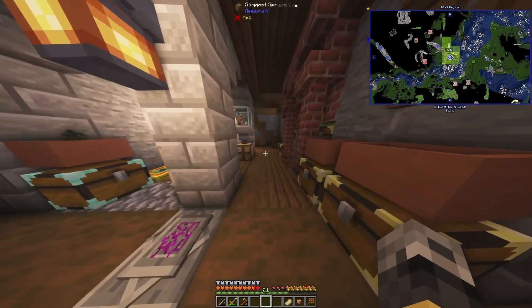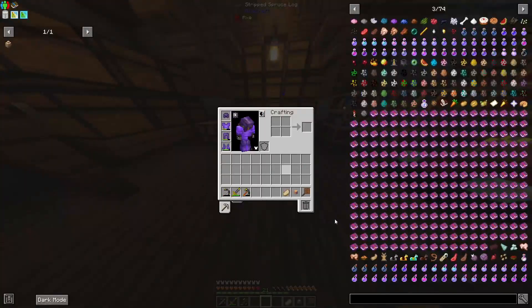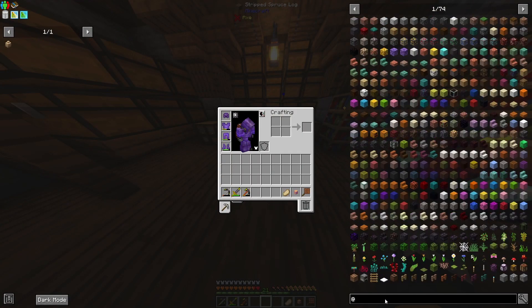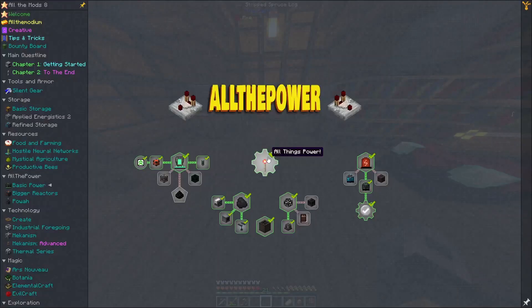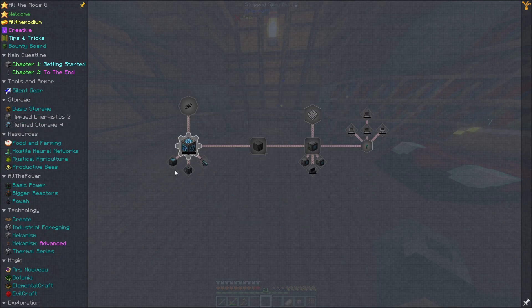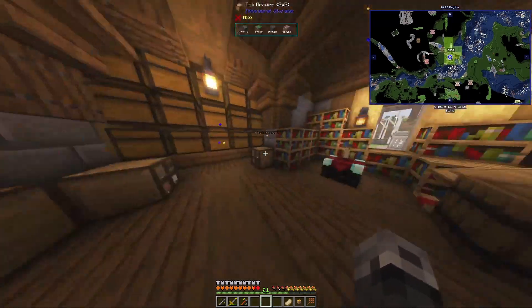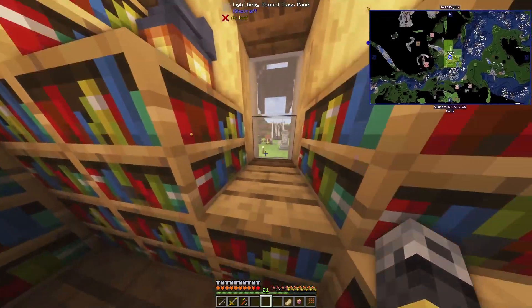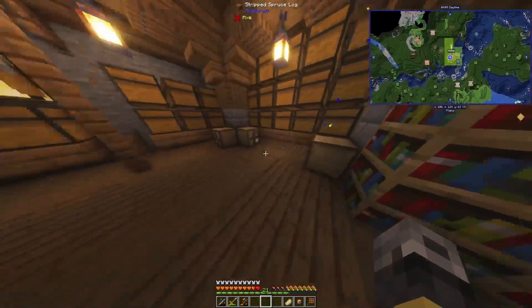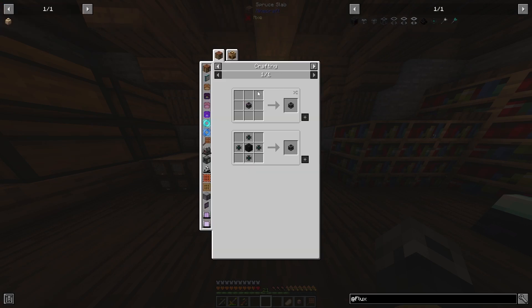Welcome back to another video. Today we're going to be messing around with Flux Networks. The main reason is I think it's time to get into Refined Storage, get rid of all these chests, and then we can start getting our automation going for Mekanism and really start getting into this pack. So what do we need to get into this?